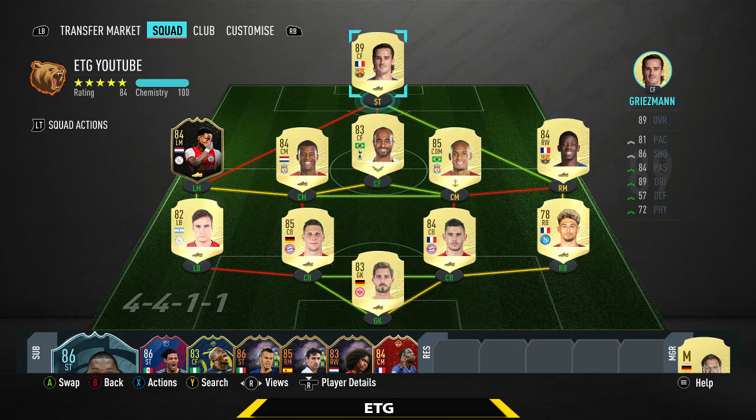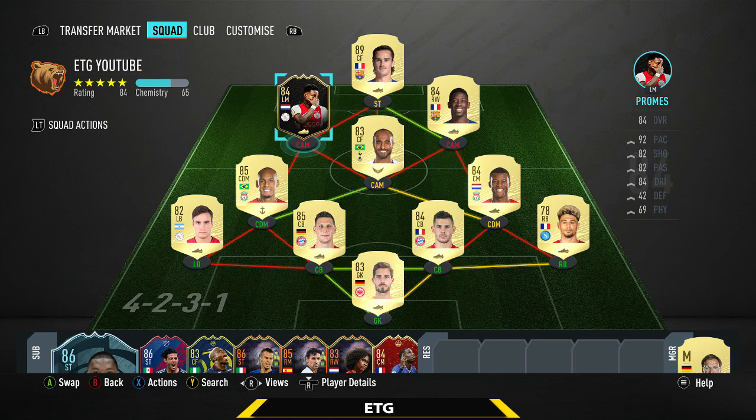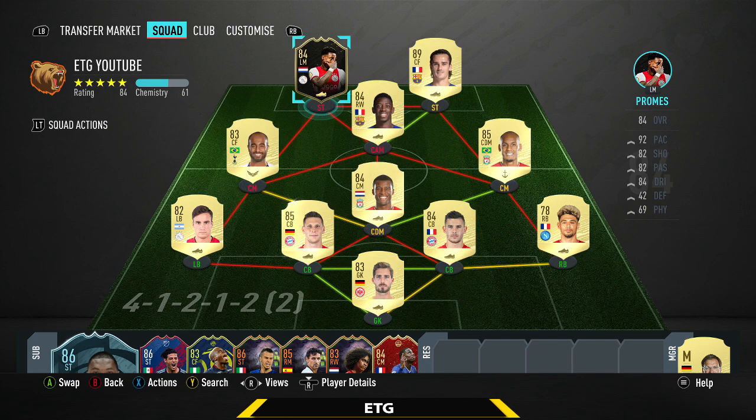Now showing you how it plays in-game — I play in the 4-2-3-1. Wijnaldum and Fabinho play as the CDMs, then Promes, Lucas, and Dembele as the center attacking mids with Griezmann up top. That's the best way to play with this team, although you can also play the 4-1-2-1-2 narrow variation and use Lucas as the center mid. Either formation works — I usually switch between both. Let's get into the first live game.